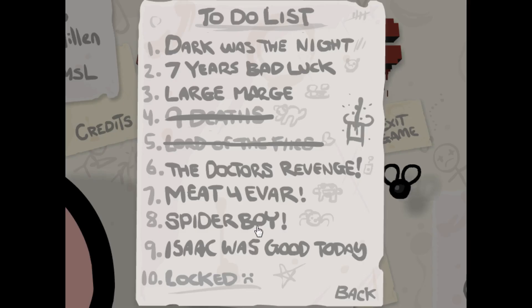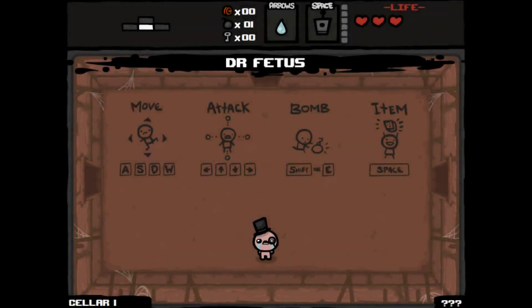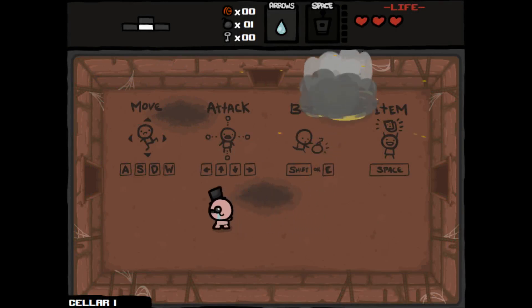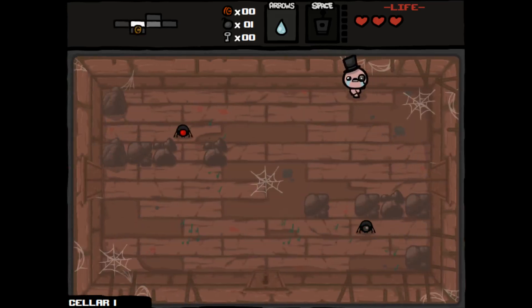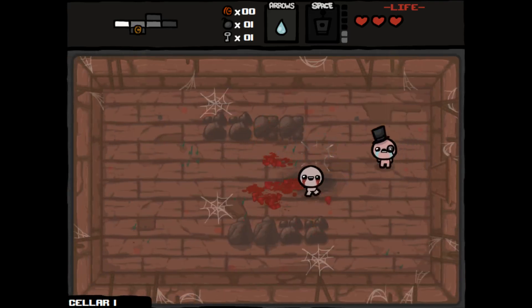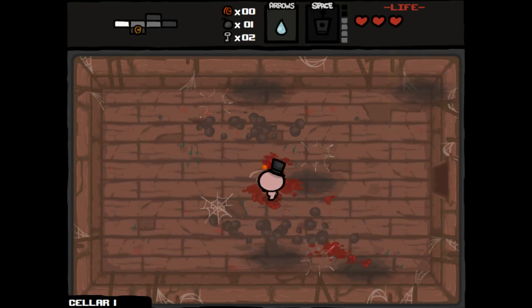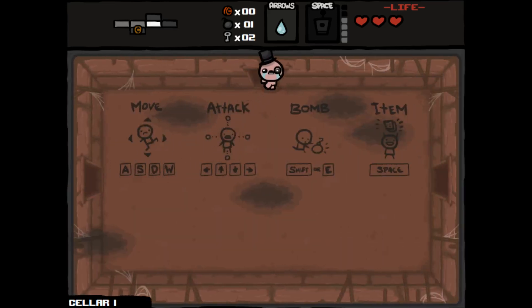Hey everybody, Austin here with some more Let's Play the Binding of Isaac. Let's do another challenge run. We've been having some good success. We start out with Dr. Fetus. Looks like my tears are now bombs. I have a feeling that if we're going to be this powerful, that means we're going to get no item room. And it looks like we have our item as a remote detonator. What's nice is we should be able to go to all secret rooms and blow up all tinted rocks. That's how we do.